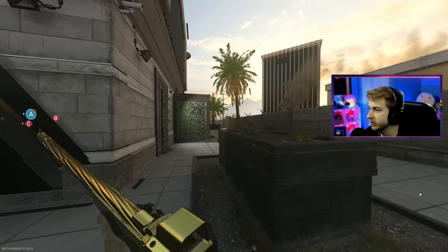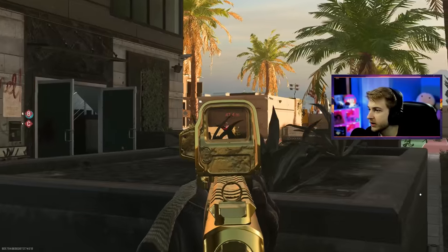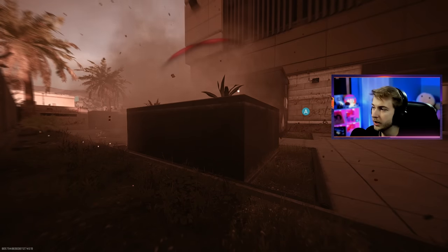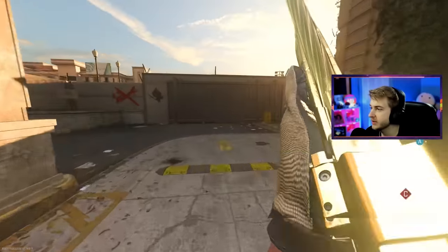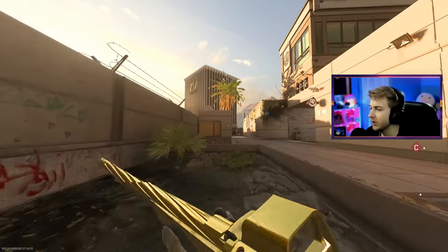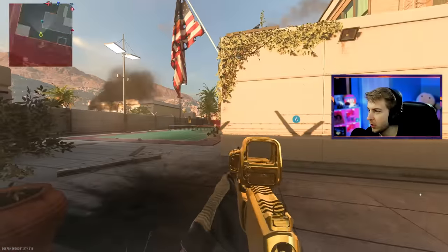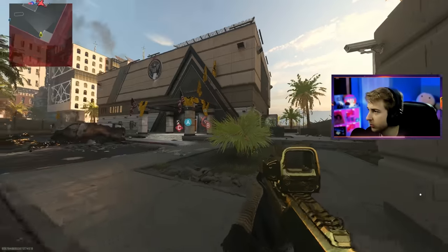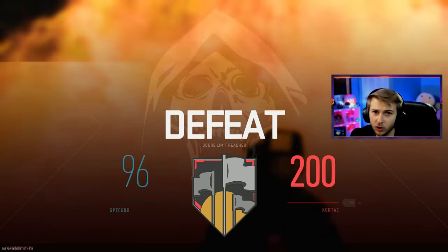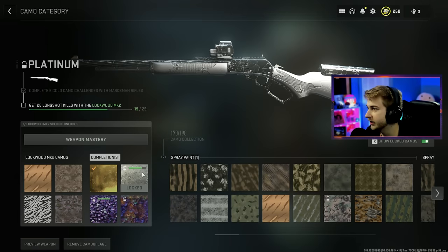Now we're halfway through this game and I have three kills. I was just gassing up Embassy on how good it was for long shots and I'm getting nothing — these guys are just a lot better. I hate this challenge, it is so boring and so inconsistent. I have five kills right now and this game's almost over, and out of those maybe two of them are long shots. And it ended up being seven kills — maybe three of them were long shots. We had four long shots that game.